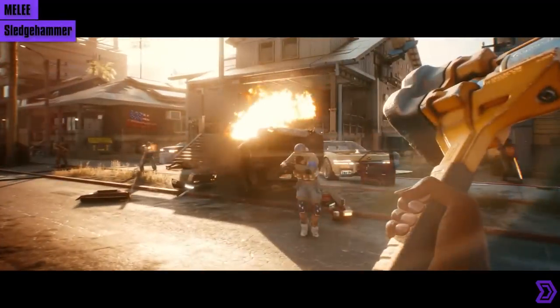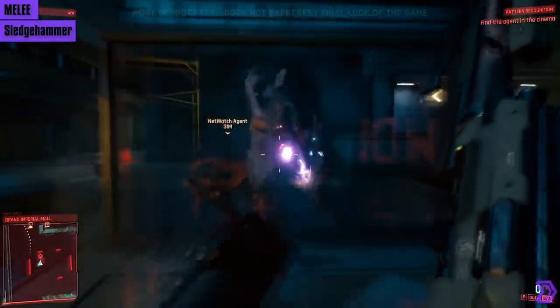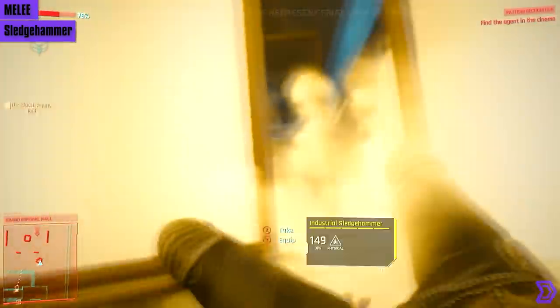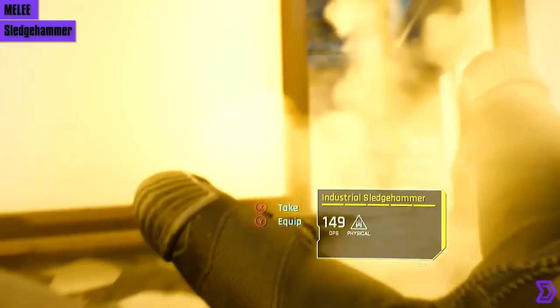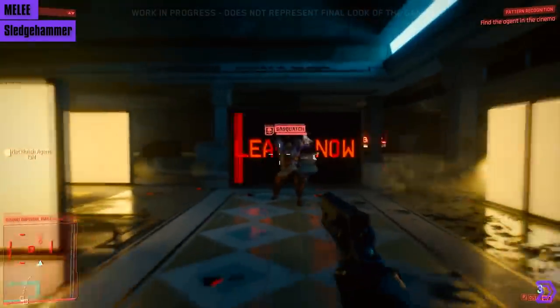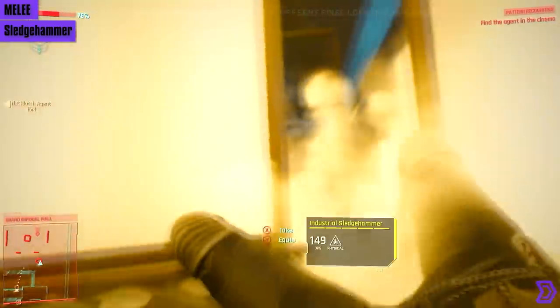We have the Sledgehammer, wielded by Sasquatch — the leader of the Animals in Pacifica. It just so happens that her Sledgehammer is of iconic quality, just like Royce's pistol. It deliberately doesn't show you the stats, but maybe there's some way to convince her to part with this weapon.